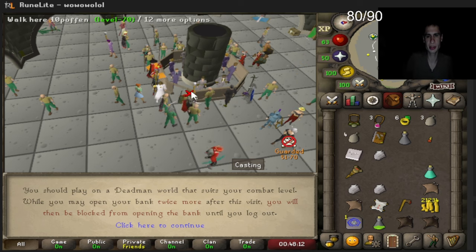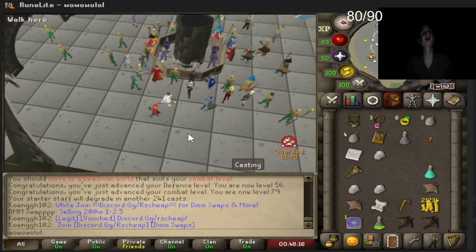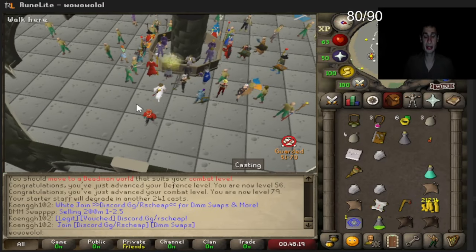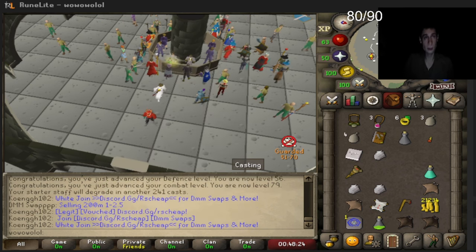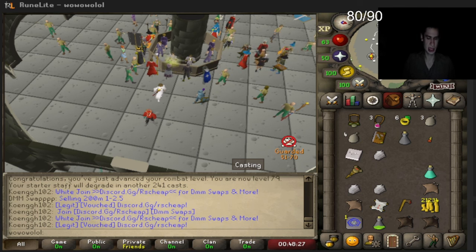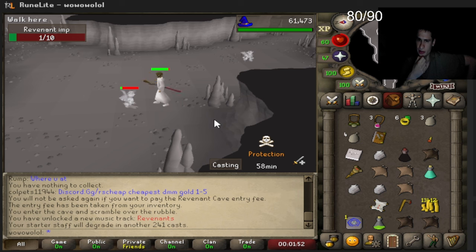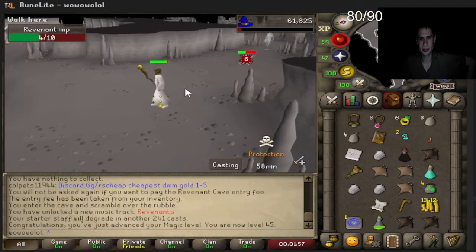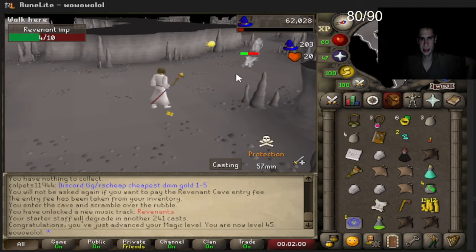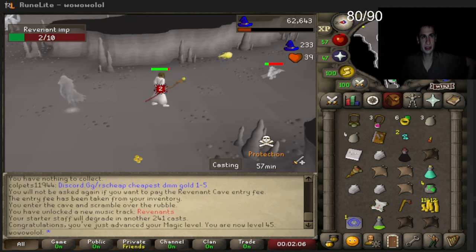Now all we do is switch over to the next bracket world — our final bracket, worlds 71 through 90. We gotta find out how to make money, so we're going to rev caves and see how much we can make. Unfortunately I forgot my starter bow and sword — super sad. Let's hopefully get some drops with these 200 casts.